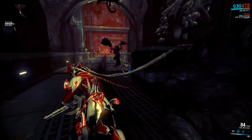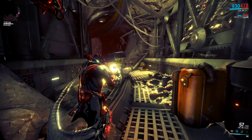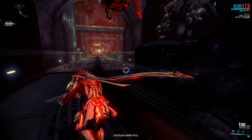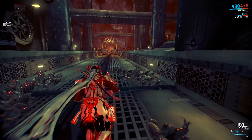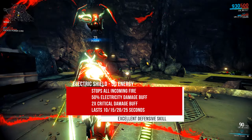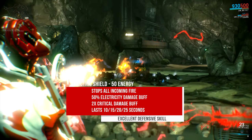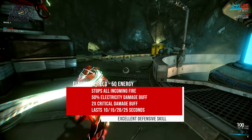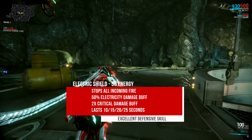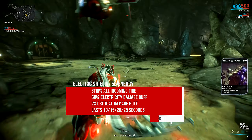The damage inflicted is affected by power strength mods such as Intensify or Blind Rage. The radius of the possible chain effect is 7, 10, 12, or 15 meters, rank dependent, and this radius is affected by power range mods such as Stretch or Over Extended. The Shock ability also has a 100% chance to briefly stun enemies, making it extremely useful even against high level foes. Shock can also be used to hit enemies behind cover and take out Grineers with shields as well.